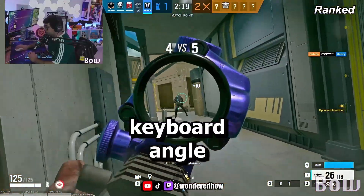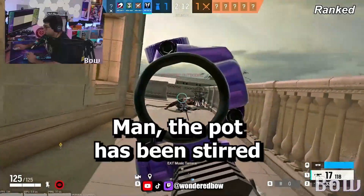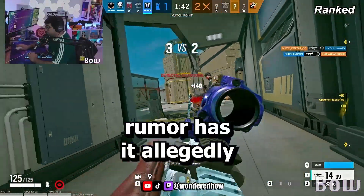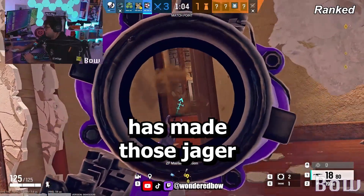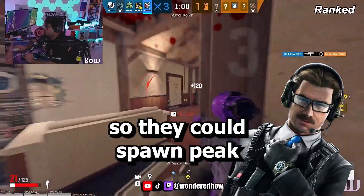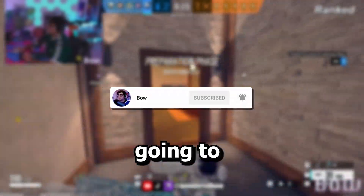Hey guys, it's Beau here with the 90-degree keyboard angle, and today has been a day for Rainbow Six Siege. The pot has been stirred because, rumor has it, allegedly, and more than likely, the 1.5 site — that dreaded 1.5 site that has made those Warden mains crawl out of their holes so they can spawn peek everyone on attack — is finally going away, and we're gonna talk about it today.